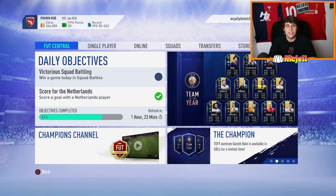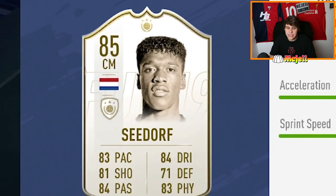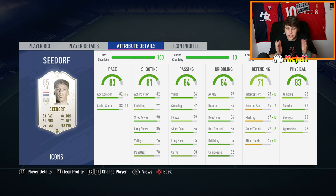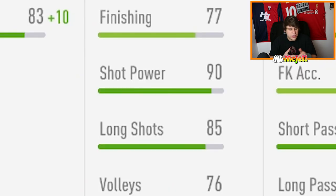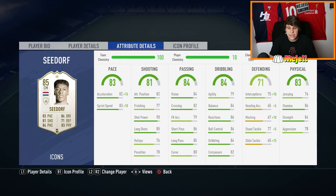Now in the last episode I did mention that we were going to be picking up an icon centre mid. You've probably seen the title, so you know who we picked up. Starting off with pace — nice. Pretty good shooting stats. 77 finishing is not the best, but just using him, it feels way better than 77. Amazing dribbling. He feels so good on the ball — it's actually insane. Amazing physical stats.